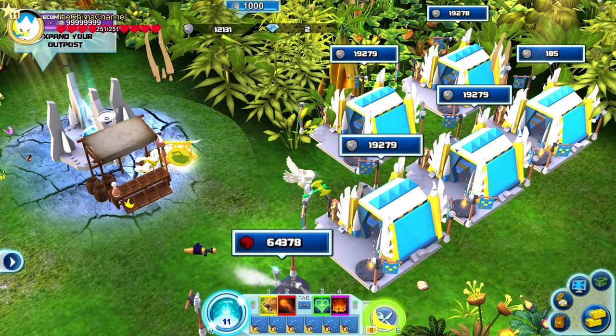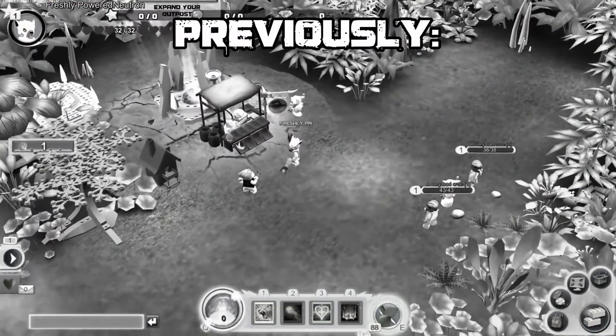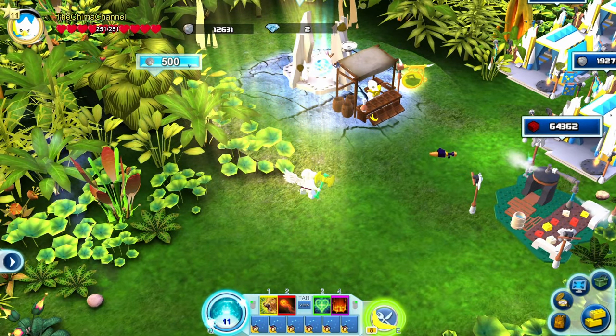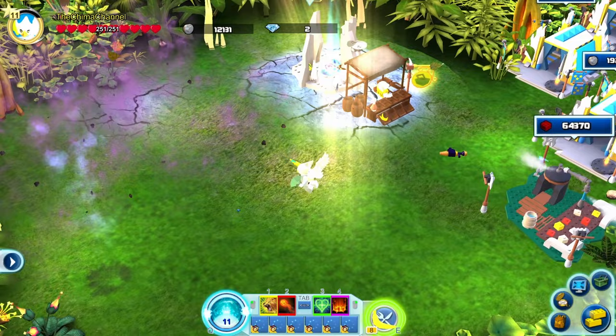As you can see, I have bought a lot of eagle tents — they are level 4, as you can see, because there's a little flag that indicates what level my eagle tents are. Previously our base was very blocky, but now we can actually expand our base by buying new parts with studs. If we click on this 500 studs button and click yes, it actually disappears and we can build on it.